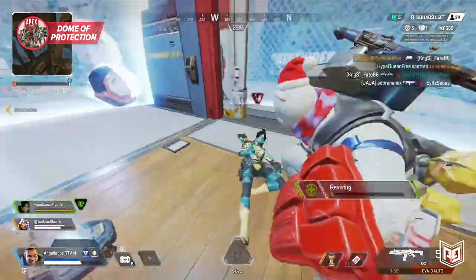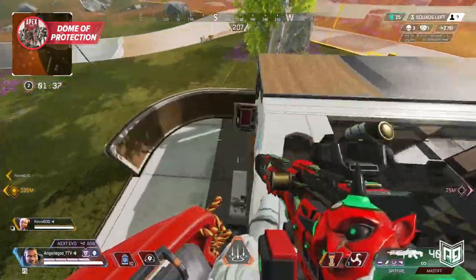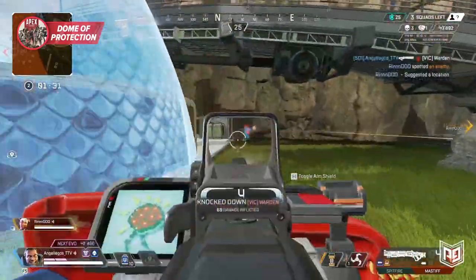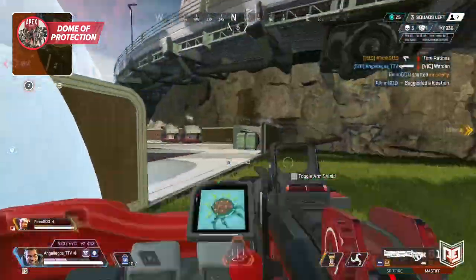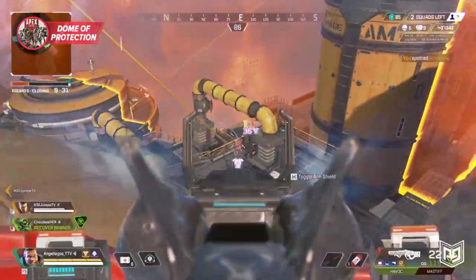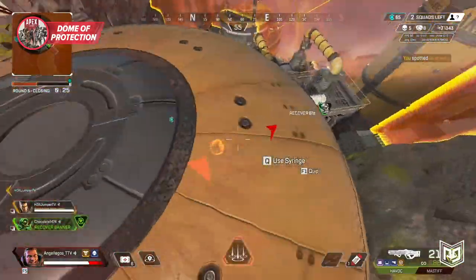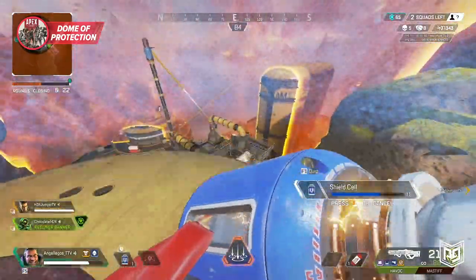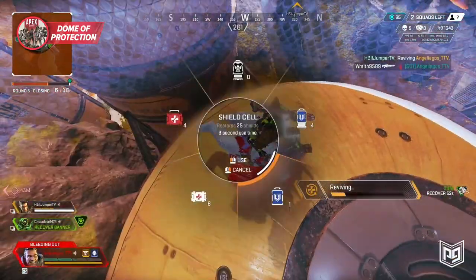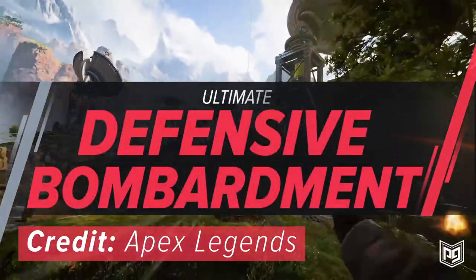The cooldown on the dome of protection is 30 seconds, so you don't want to throw your dome all willy-nilly. Strong bubble placement and timing will be key to winning late game fights. Understanding how to peek in and out of the bubble to put damage on enemies without receiving much is a great tactic to master. Bubbles can be used offensively as well — throwing your dome forward gives your team lots of protected space to play from. One warning: the dome will not completely protect you if deployed on a large incline. Enemies will be able to shoot your legs and feet from lower angles, and even your own ult can hit you on a hillside.